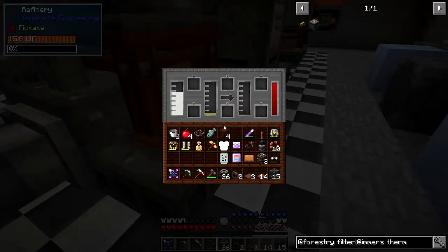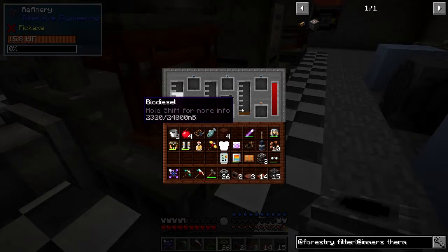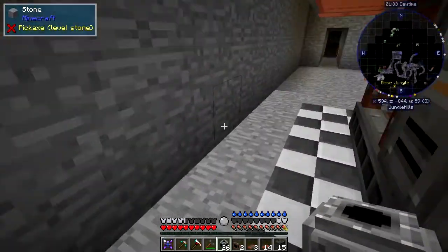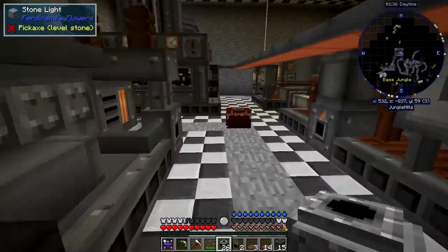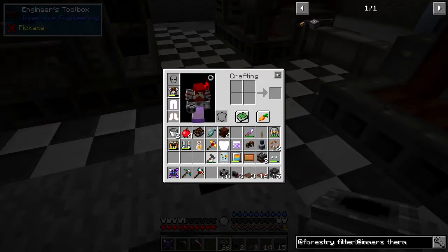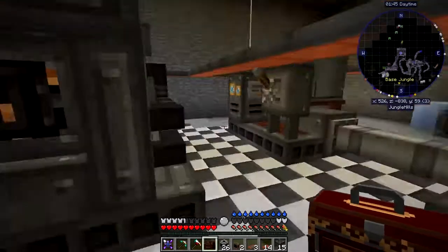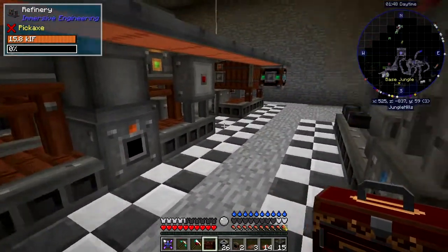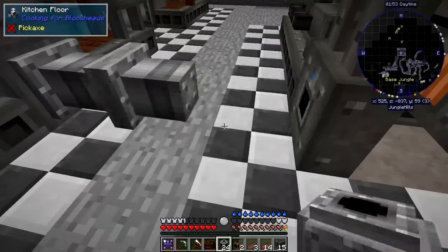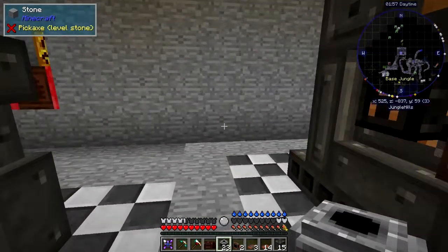This refinery is now going to get both plant oil and it's already generating biodiesel because it's not turned off. Let's just shift-click this again and pick up the bag. These bags — I hadn't realised they're as good as they are, but they are pretty good. So now the output of this is going to go into the input of here.